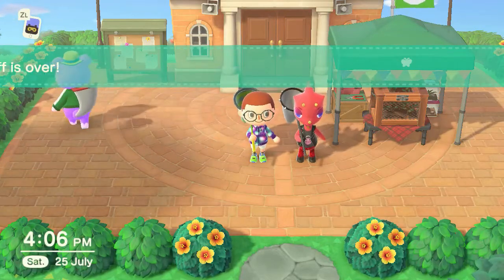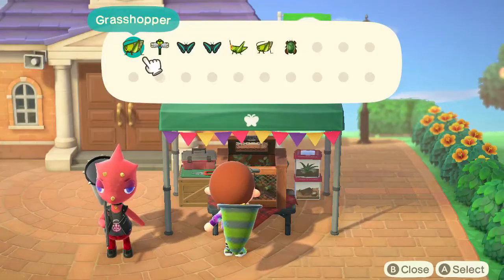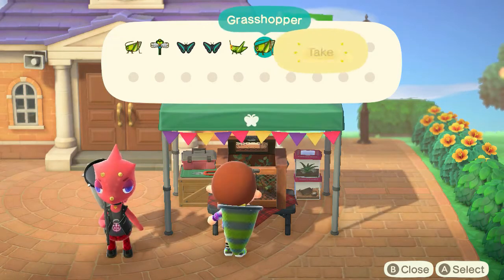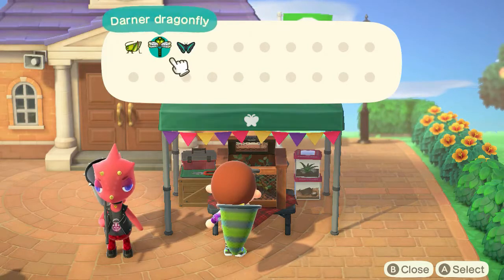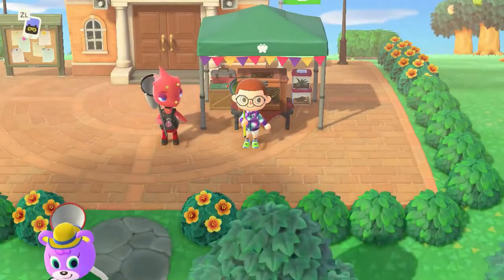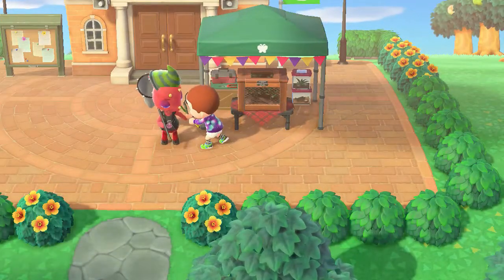Now I'm going to show you how to get your bugs out of the bug cage. If you just go up to the bug cage and press A, you can open it up and as you can see, you can take out all the bugs that you want.